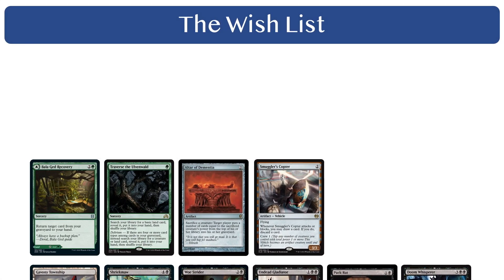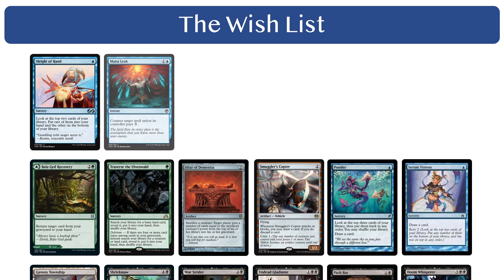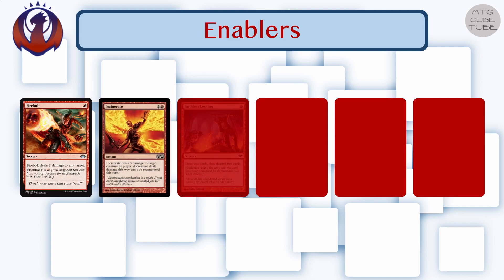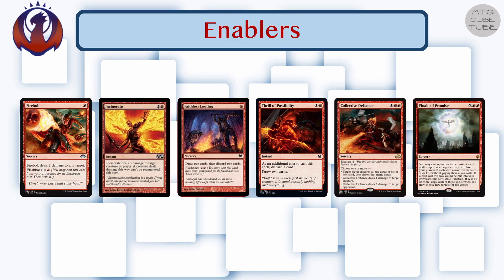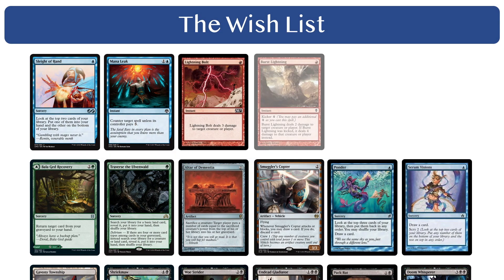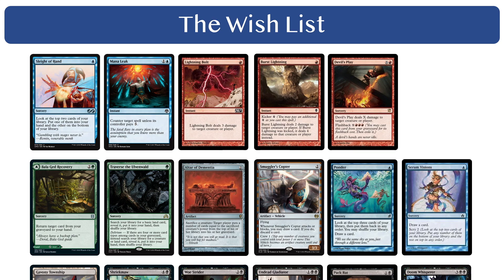Let's add some additional cantrips and Mana Leak to the wishlist. For red we have some burn spells that can also damage players, cards that let players loot through their deck for extra velocity, and Finale of Promise plus the flashback cards also enable multiple Young Pyromancer or Talrand triggers out of a single card. Let's add Lightning Bolt and some other burn spells to the wishlist, because our final cube will want a few more of those.